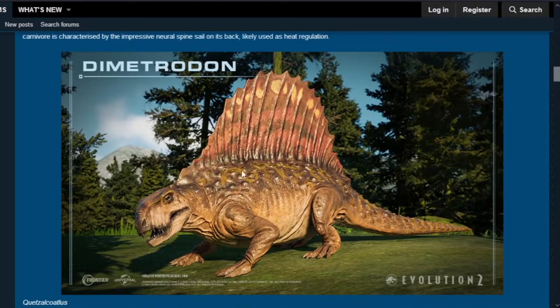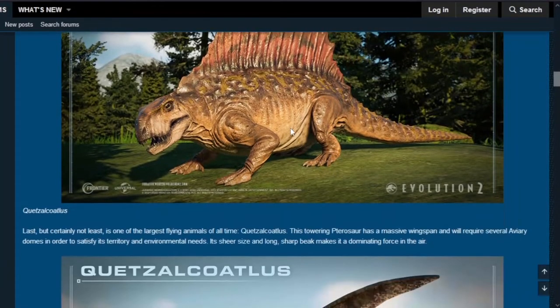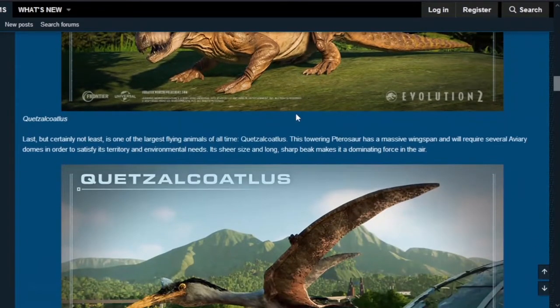This is the Dimetrodon — looks pretty amazing, pretty cool with all the style and details. The spines or spikes are notable here. From this image it looks more like a reptile, though some would say it's more like a mammal ancestor. It's a really unique addition.